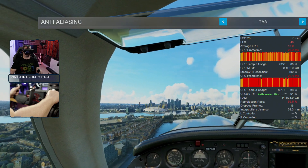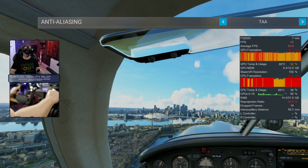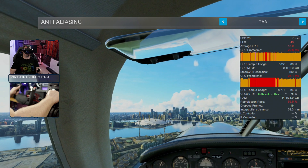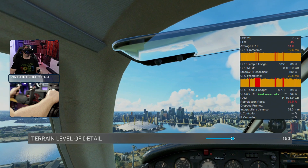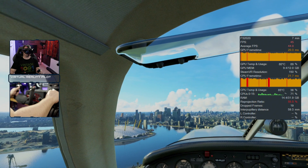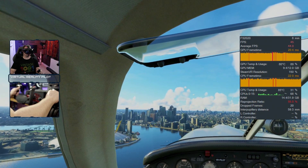Starting with anti-aliasing, I would go with TAA. It's the best, and there is very little difference in performance between the different settings. Terrain level of detail, by default that's set at 200. I find at 150 it's much better performance, and very little difference from what I can see from a visual fidelity perspective.